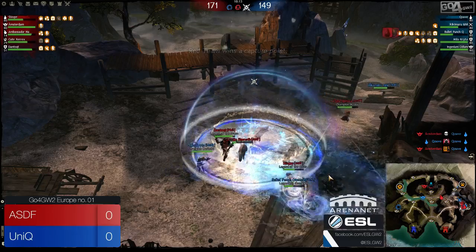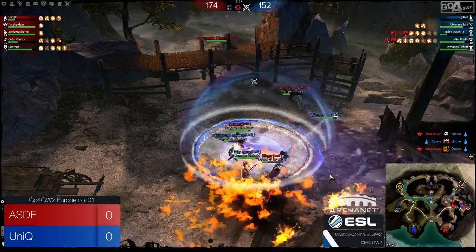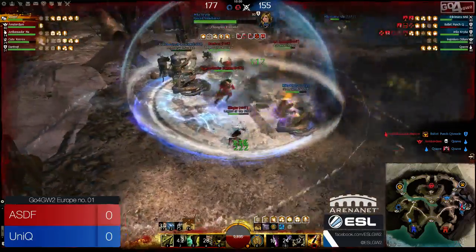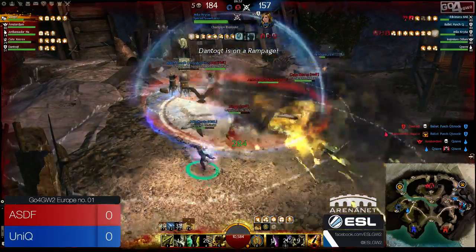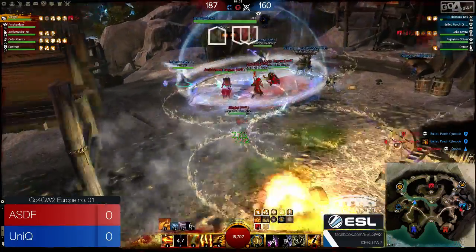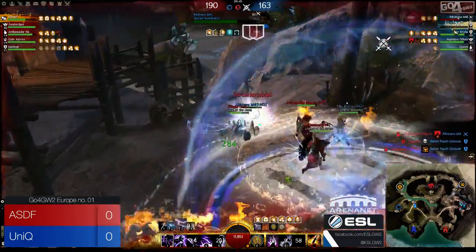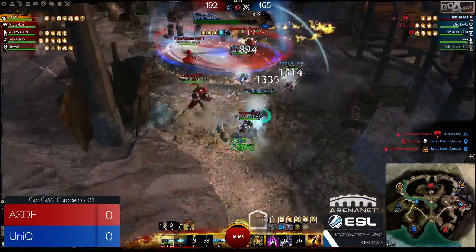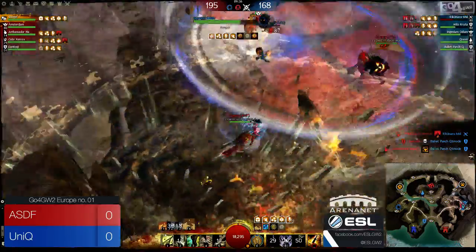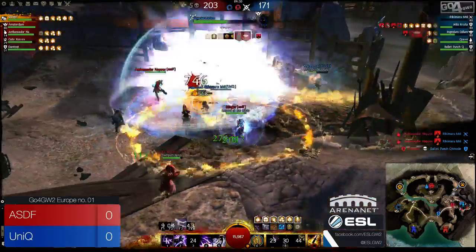Red team taking the mid point again. They might have over-committed a little bit. Ricky could have gone to mid to help out Quove, because they've got that bunker potential over on the mine point — it's not going to be over quickly, they could have just left it. They're not even going to capitalize on the decap to get the full cap. At least red team haven't gone for the decap over on the hinge, so Quove can get back into the map. Blue team keeps going down — they are rezzing, which is very good. Ricky point-ports onto the point where all the AoE is and needs to be very careful.